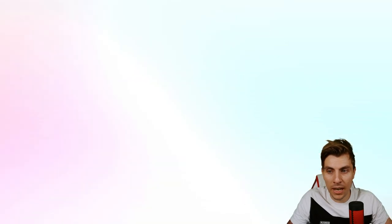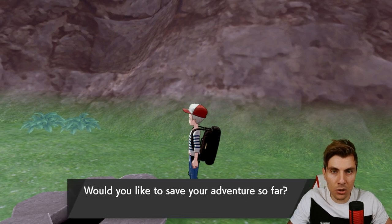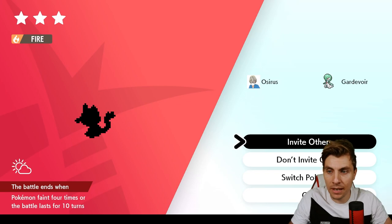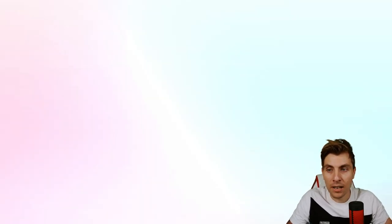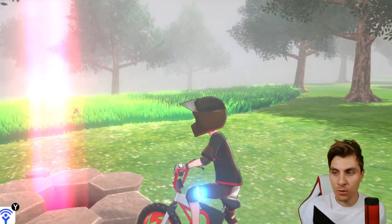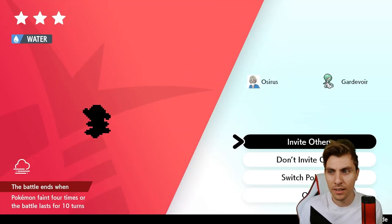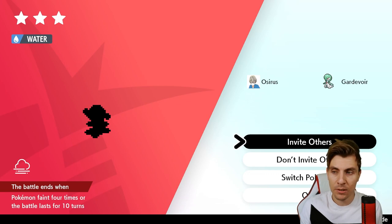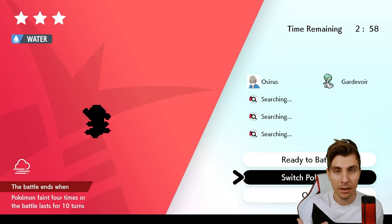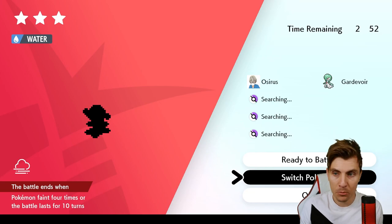You just repeat this method over and over again until you get the event den you're looking for. It does cost a few Wishing Pieces, but it will save you a bunch of time. Once you've got that event den, save the game and then proceed to the next step. If you've already got the event starter you're after, that's fine, but for this one I'd like Litten, so I'm going to show you a method to skip the den once you've got the beam and change the Pokémon to get the preferred one you want.